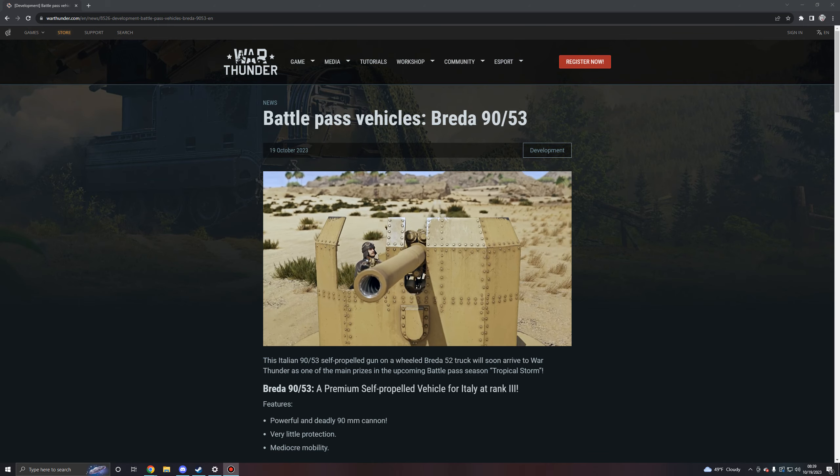The Breda 90/53 is a premium self-propelled vehicle for Italy at rank 3, featuring a powerful and deadly 90mm cannon. However, it lacks protection and has mediocre mobility - something you'd pretty much expect from this series of vehicles. This isn't the first of this type that we've had in the game.